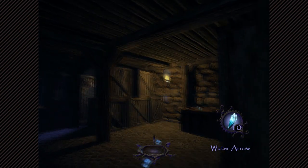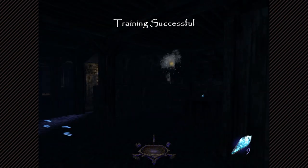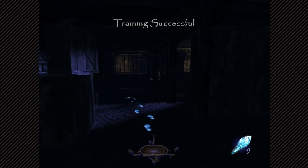And in Thief 3, the updated engine caused shadows to move dynamically based on light flickers, which makes dousing them even more important if you want to stay hidden.